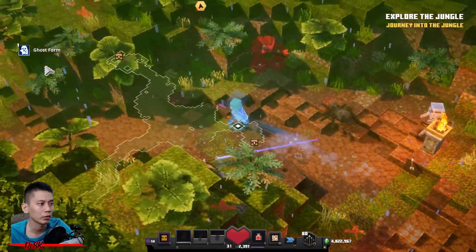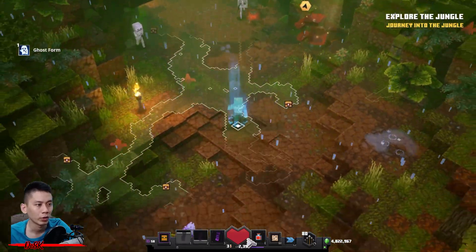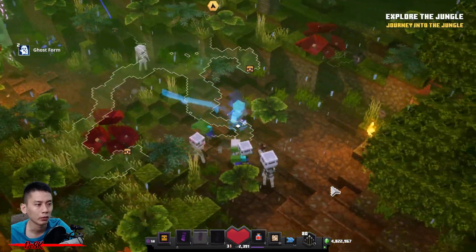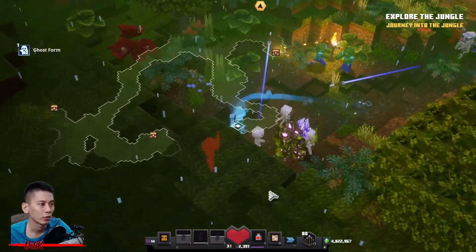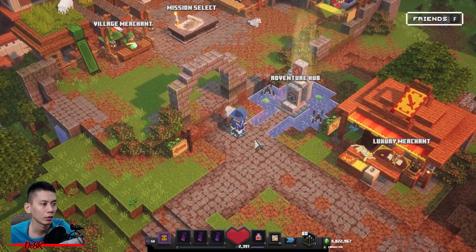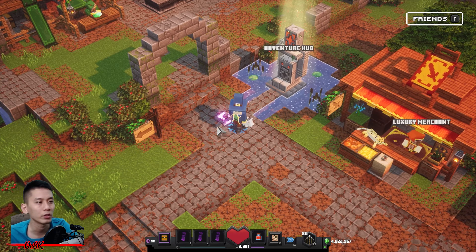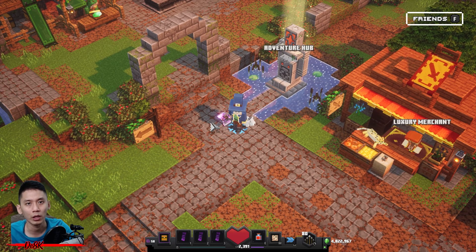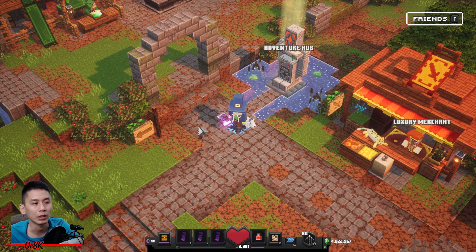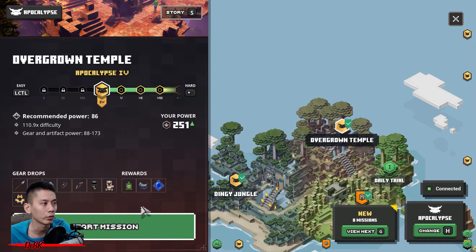There it is — another golden chest! Two golden chests, two wooden chests so far. I believe there is another one here because the layout looks very suspicious — no chest. You can straight away log out. Those chests are usually hiding at that place. You can just quickly run there, grab the chests, and then return to camp. That's it for Dingy Jungle — now let's go to Overgrown Temple.